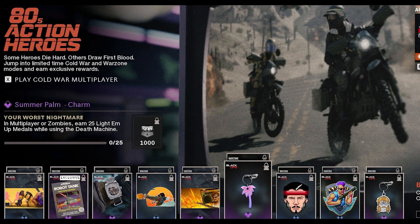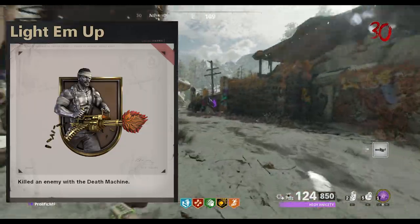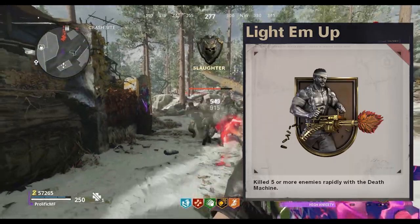The next challenge is to earn 25 Light-em-up medals, which in multiplayer is to just get 25 kills with the death machine, and in zombies, you need to rapidly kill five or more zombies with the death machine.